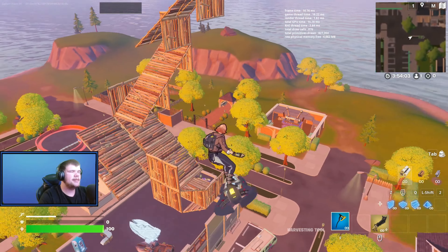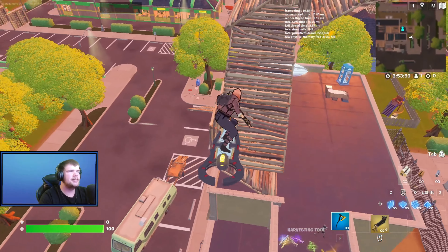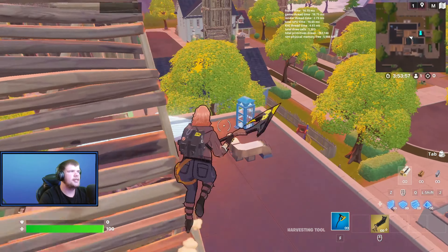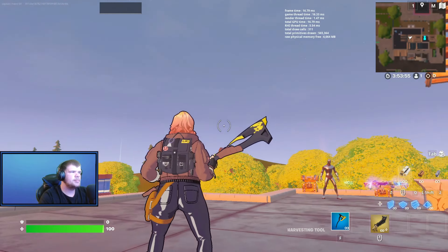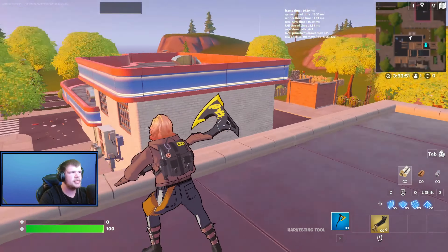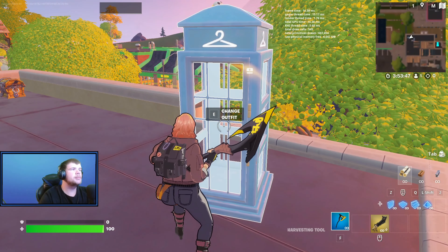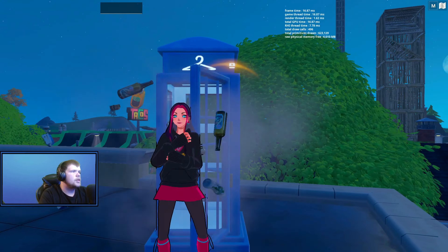This is what Penny looks like gliding — pretty nice actually. I like this glider; it flows great with these skins. I didn't expect to like Penny — I'm really not a big fan of the skin — but it's pretty decent. Don't like her Back Bling too much, but the skin and the pickaxe are pretty decent.